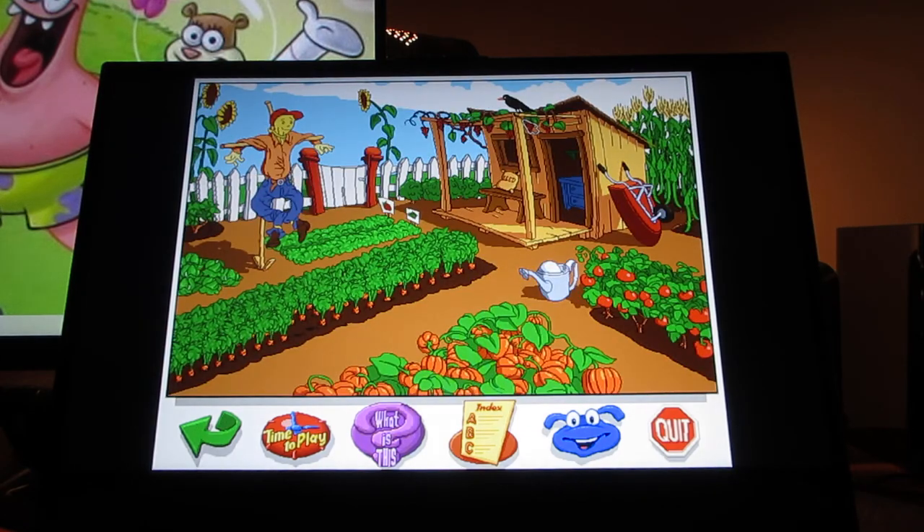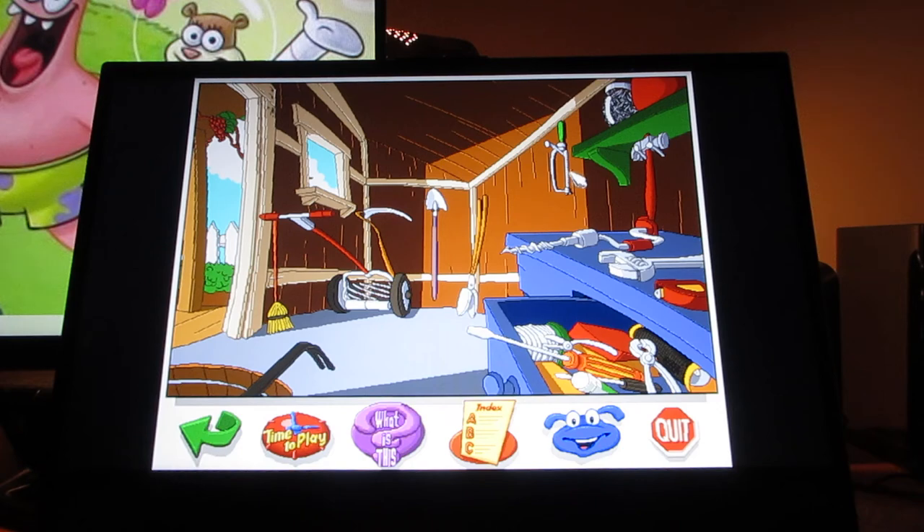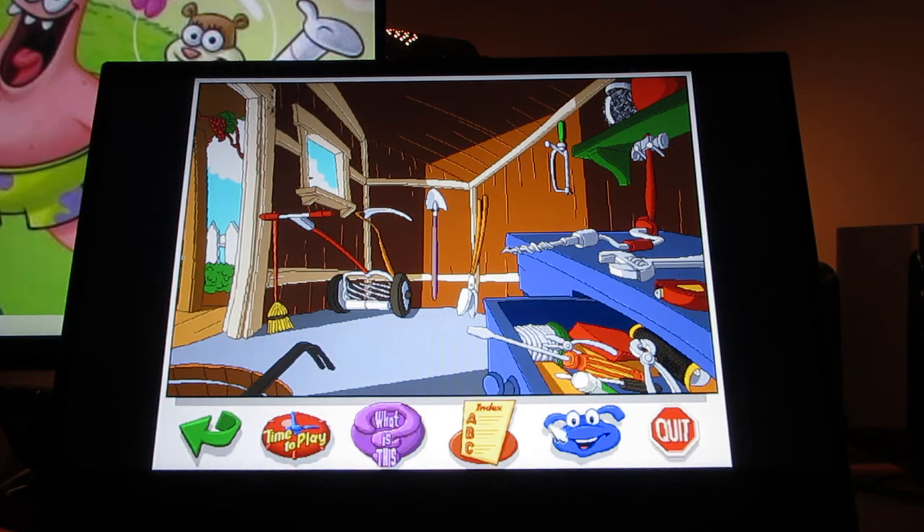Here is the garden — the vegetables, fruit, and the scarecrow. Buzzy says: 'Look at all that food in the garden. Say, isn't it just about snack time?' It sure is. And here is the tool shed, where all the tools are kept. The farmer stores lots of tools in the tool shed.